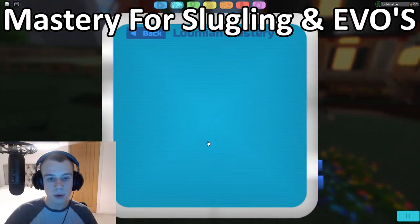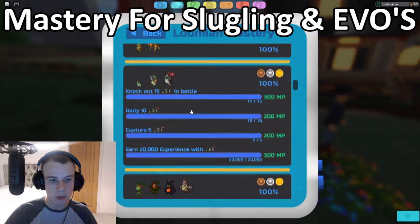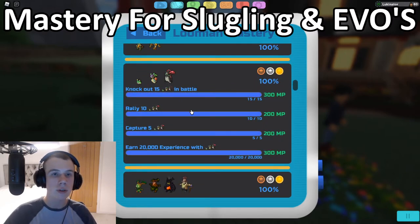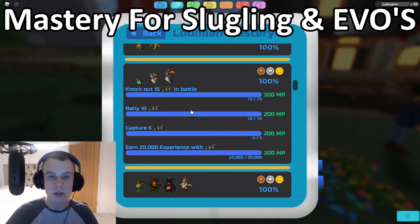For the capture five Gastro task: go to the route outside the Mushroom Village — they're not too high level, around level 10. They can easily be captured with spare Lumions or using Hyper Discs, very simple.